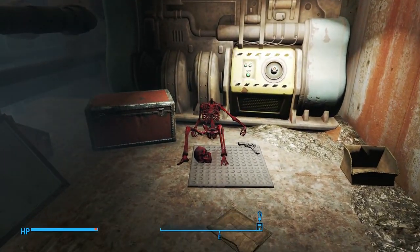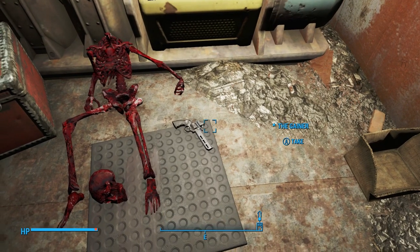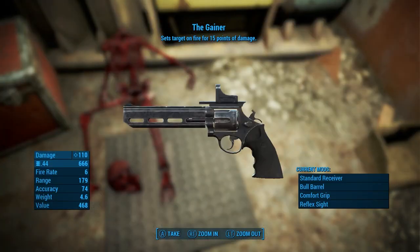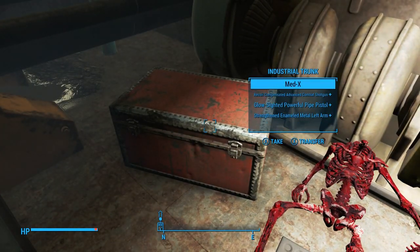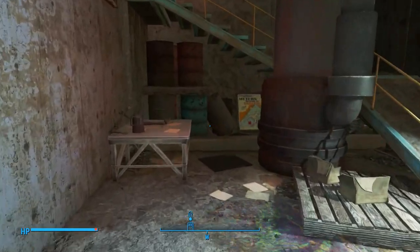Sitting right next to this very red and bloody skeleton is the Gainer. As you'll notice, it sets targets on fire — so maybe that's why he's red. He offed himself and went up in flames or something. This is a really fun gun because it sets targets on fire and does a lot of damage. Some of that damage you see is because of perks I have, so you may see a different number. The number you see is before it's even modded out — you can mod it out pretty heavily and it'll be a pretty significant gun. It's got six shots and they shoot pretty fast, though you do have to reload between those six shots.